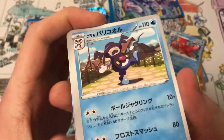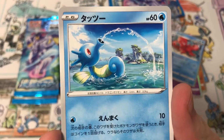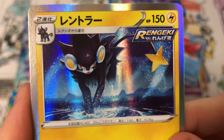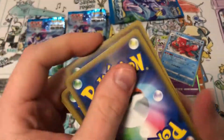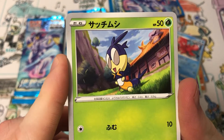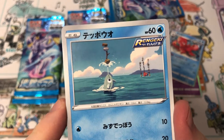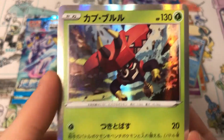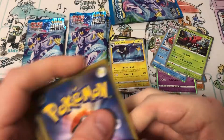We have got Mr. Rime, Shinx, Horsea, and here's Luxray — looking dark. Seedra, Kingdra. Is it a Blipbug? It is a Blipbug. Here's Tapu Bulu, and then it's an Orbeetle — my favourite.